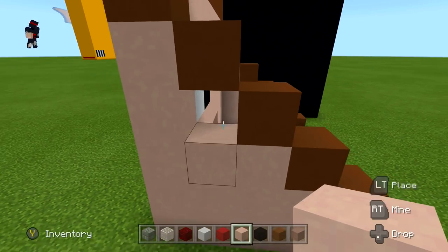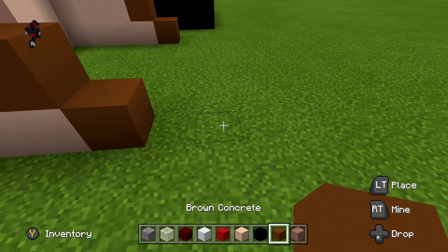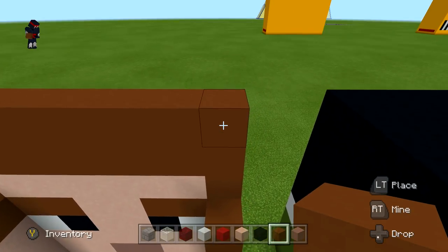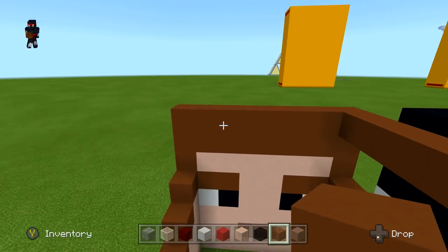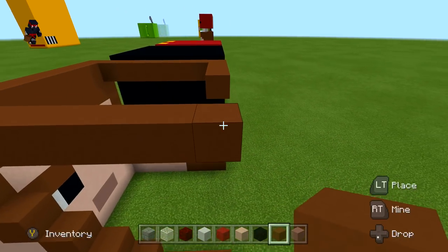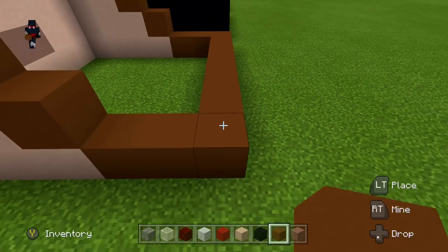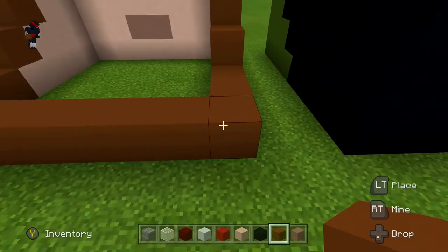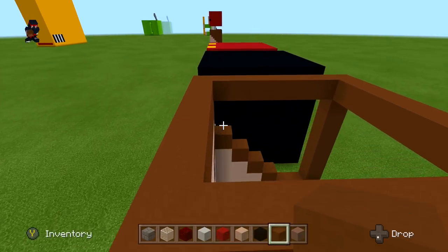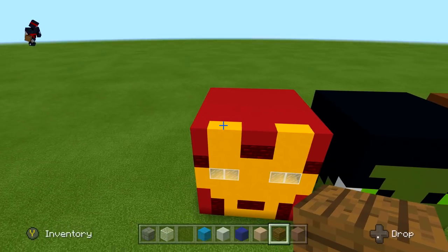Once you've filled in the staircase areas, add two more blocks of brown concrete on each side. Then bring the top corners back seven blocks, connect all four corners to each other to make a square, and fill everything in. Go ahead and pause the video and fill this in.